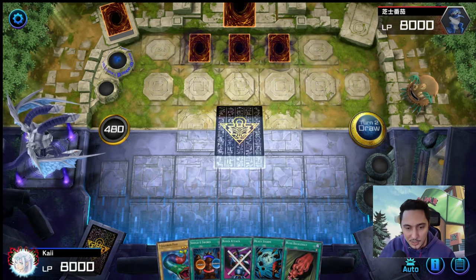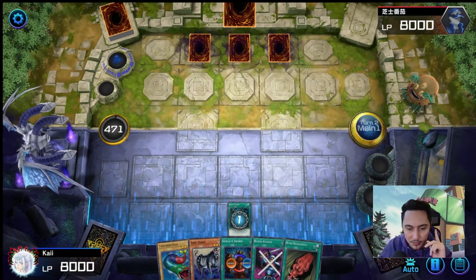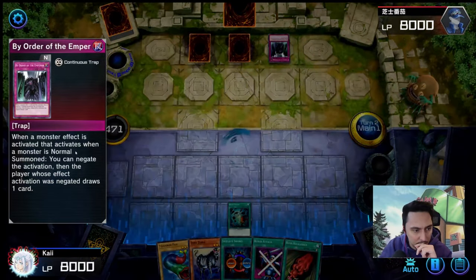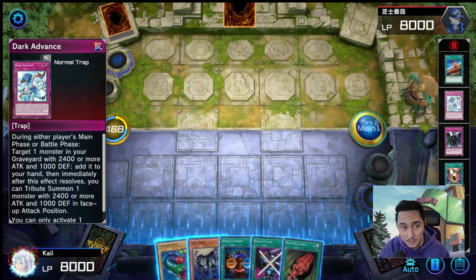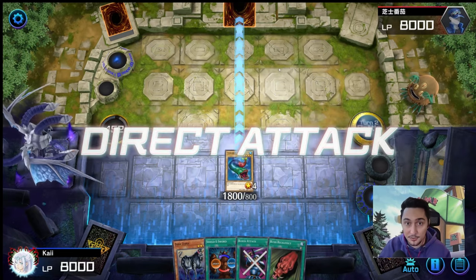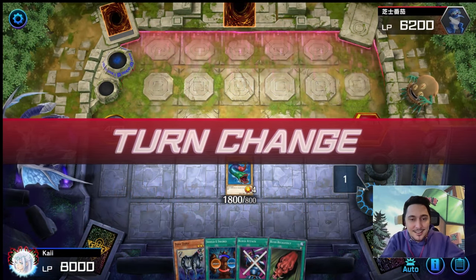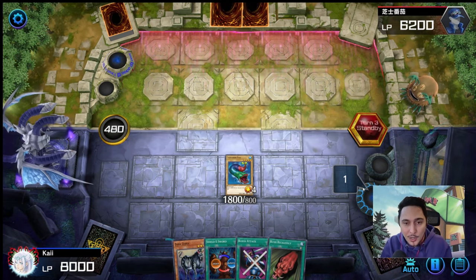A Heavy Storm — let's activate it because he only has one card in hand. Hopefully he can't activate anything. What's this? By Order of the Emperor — is this a Monarchs when-a-monster-effect response? Dark Advance — Seven Colored Fish, go! Is this the first game we're actually going to win on our own without the opponent disconnecting? I'm excited, but I don't know how his deck pops off.